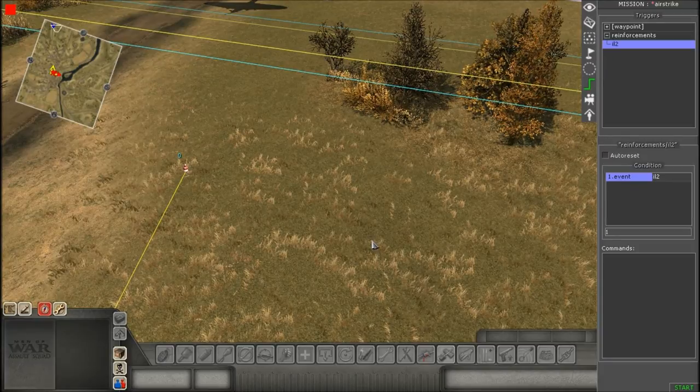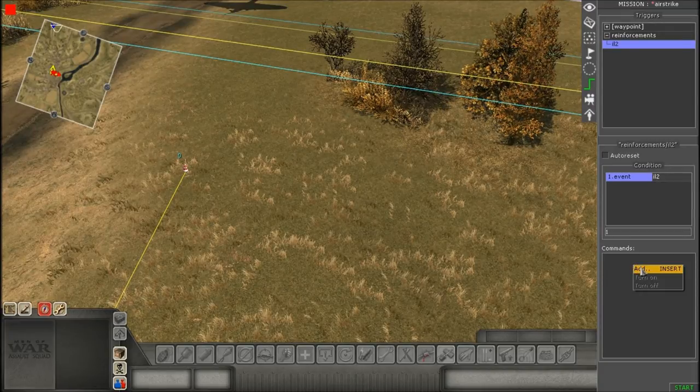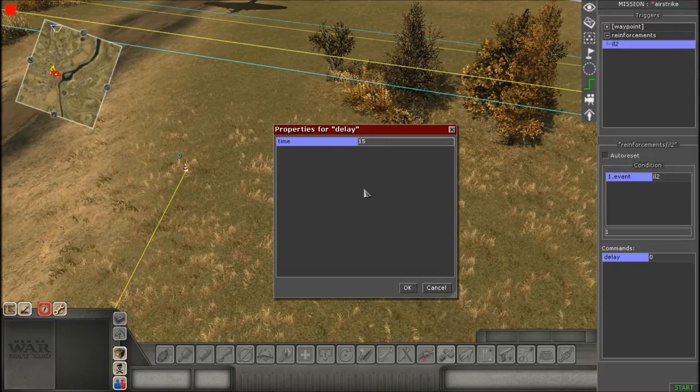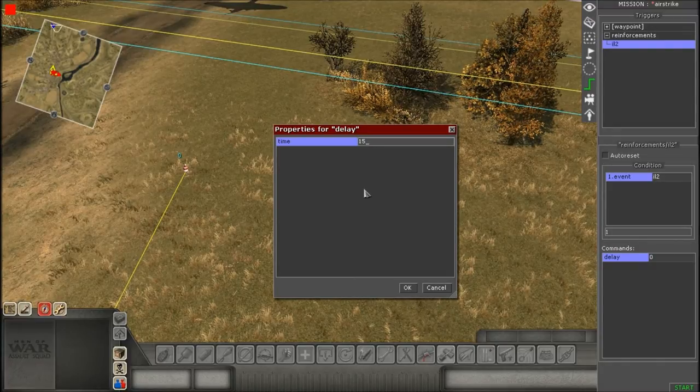For our first command, add a Delay. I want to clarify the difference between this delay and the mission reinforcements delay — they're the same word but mean two completely different things. This delay is how long it takes for the unit to appear on the battlefield after purchase. The mission reinforcement delay is how long before you can buy another one. Just be aware of that distinction.